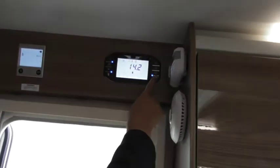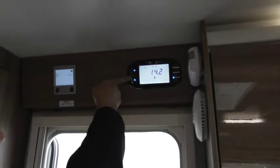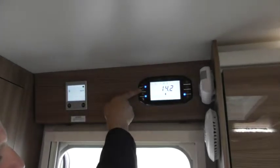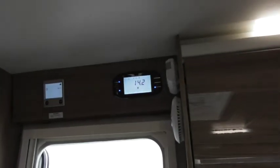So your basics are: master switch, 12 volts on, water pump on, main light master switch, dimmable light master switch — and then all you like. And then just the other side as well.